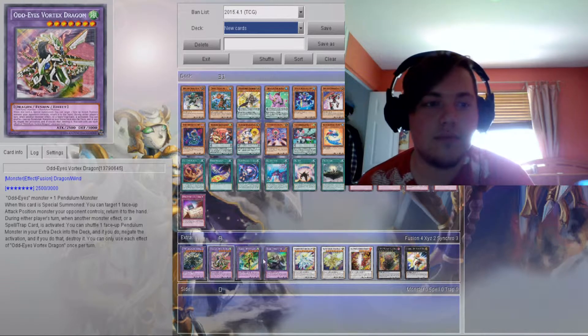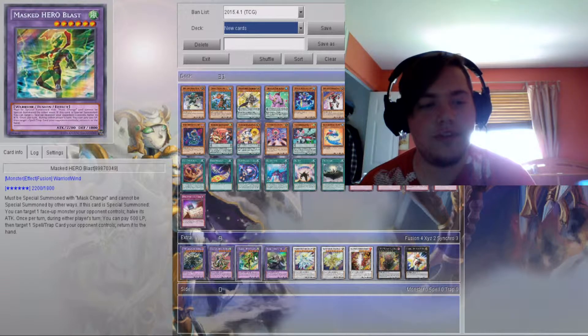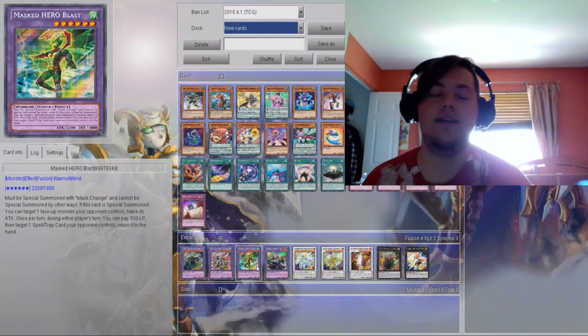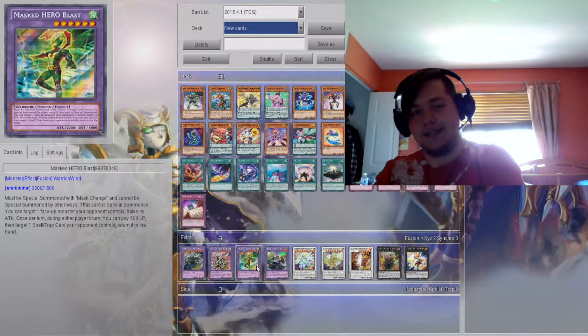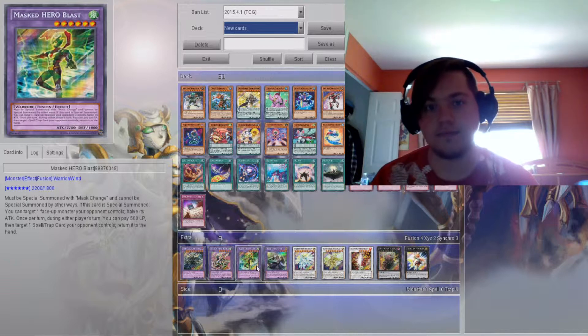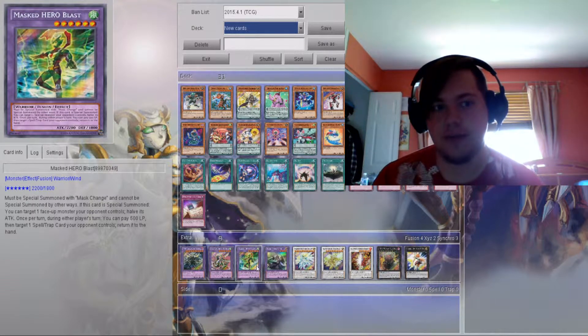Let's go ahead and bring out this guy here: Masked Hero Blast. This card can be good in a way. It can only be Special Summoned by Mask Change. It targets one face-up monster and cuts its attack in half. Then once per turn, during either player's turn, you can pay 500 life points to target one Spell or Trap card on the field and return it to the hand.